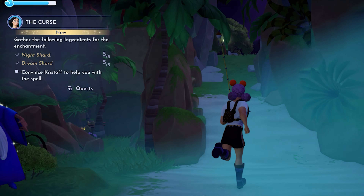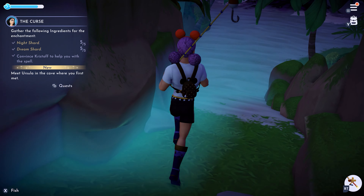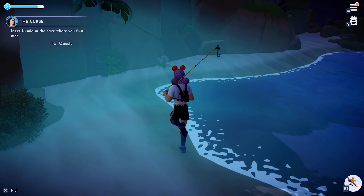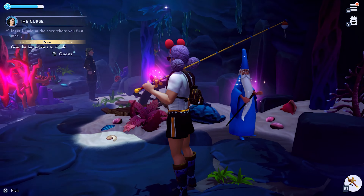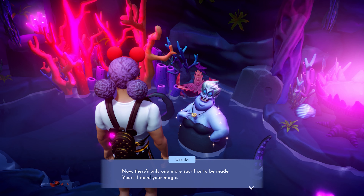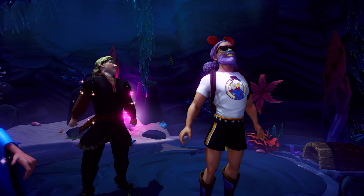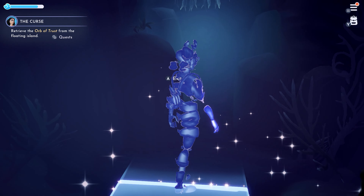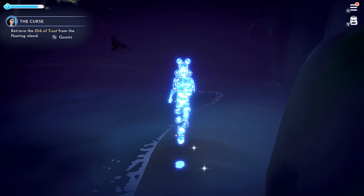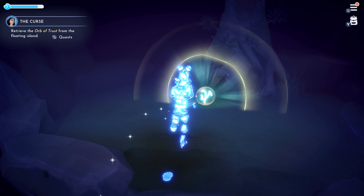Kristoff is stupid. Oh yeah, you'll also need five Dream Shards and five Night Shards for this spell, but if you've been playing this game regularly, you probably already have plenty of these in your pockets. Now head back to the cave where you first met Ursula, which is over here on Dazzle Beach. Everyone will be waiting inside, and then Ursula will say that she needs your magic as your own sacrifice. So do that, and then everyone's soul will get sucked out of their bodies, apparently, and you'll become a weird sparkly shadow person. Now exit the cave and head back to the Glade of Trust to retrieve the Orb of Trust, which should be pretty easy to spot from a distance, what with its big pulsating aura and all. Once you reach it, you'll be able to walk across the chasm and pick it up.